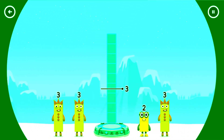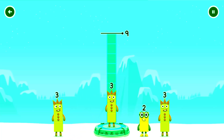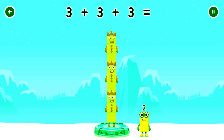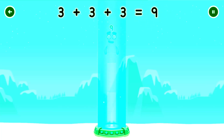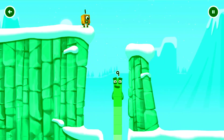Add number blocks to make nine. Drag number blocks into the middle until you fill all the spaces. You've solved it! Three plus three plus three equals nine. I have nine and I feel fine!